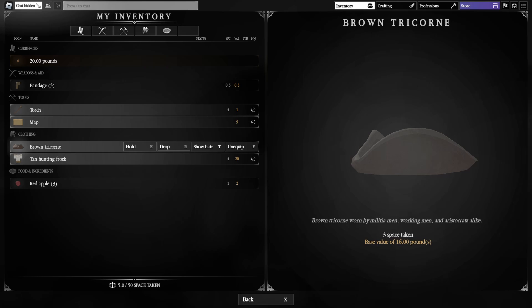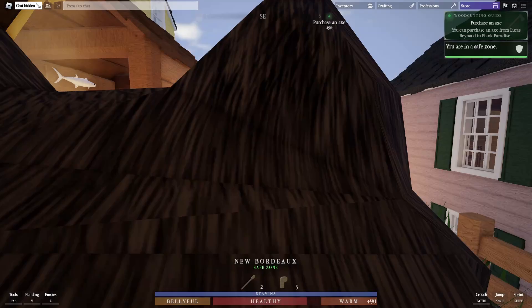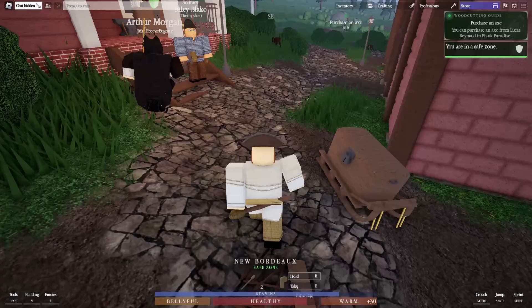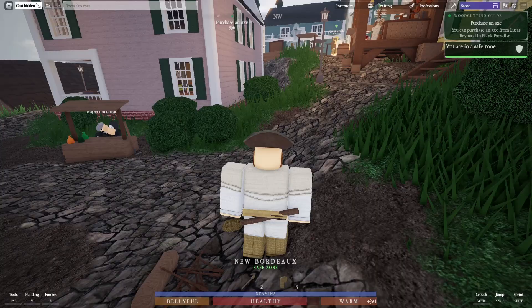In your inventory you can see you have 20 pounds, bandages, a torch, a map, and a brown tricorn. Press J again to close the menu. To run, hold Shift. You'll also notice a blue stamina bar on screen.